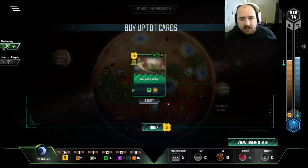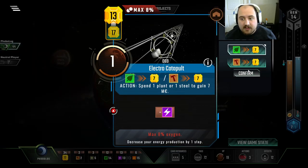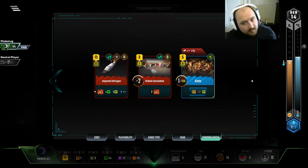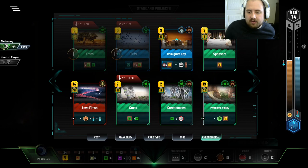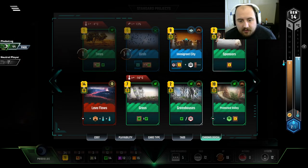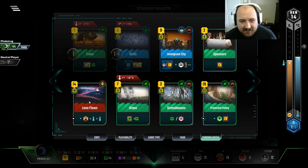Greenhouses — that helps. Look at a card. Protected Valley — that helps. Sell a steal. Grab some more cards. Technically this is net zero if I play it because I get three bucks back, but I could make another dollar by just selling it instead. How badly we've mucked this up will go down in history.